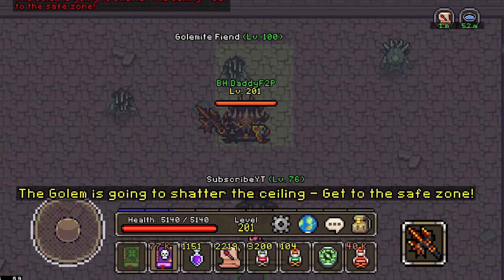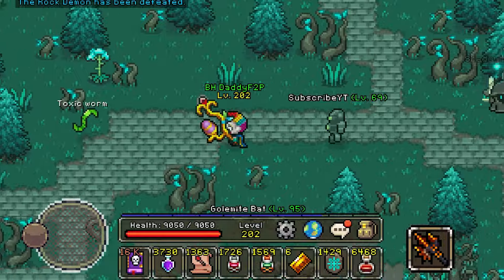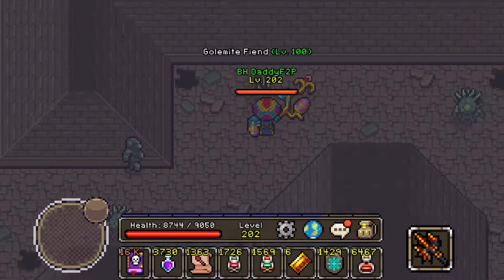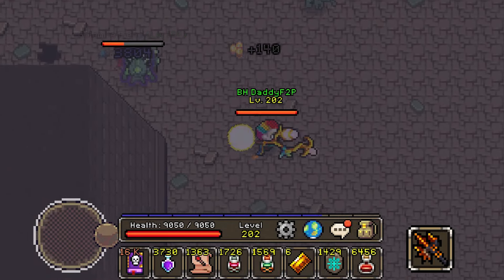In fact, the Golem is usually regarded as one of the more complex bosses in the game, and a single skill issue could end you instantly. To find the Golem, we must first go west of the Varaxis spawn, and from the cross junction, go further southwest. There, you will find the entrance to the Temple of Varaxis, home to the Golemite Fiends and the Chonky Golem Boy. The Golem spawns in a squarish arena at the far end of the temple.